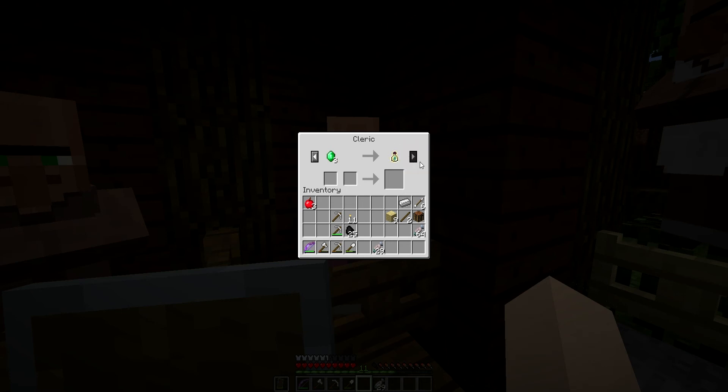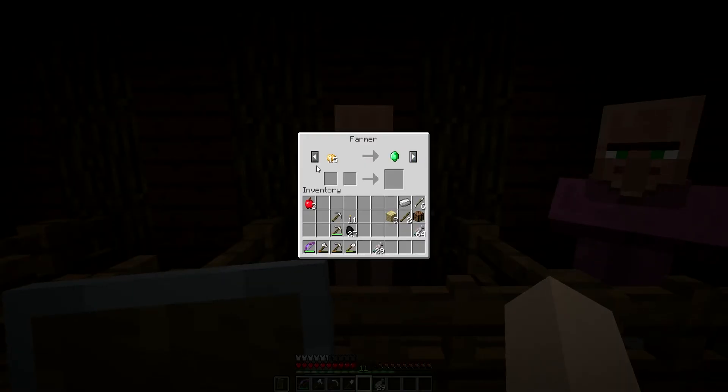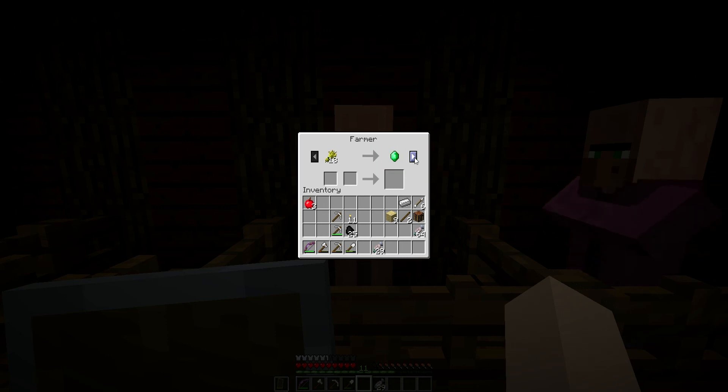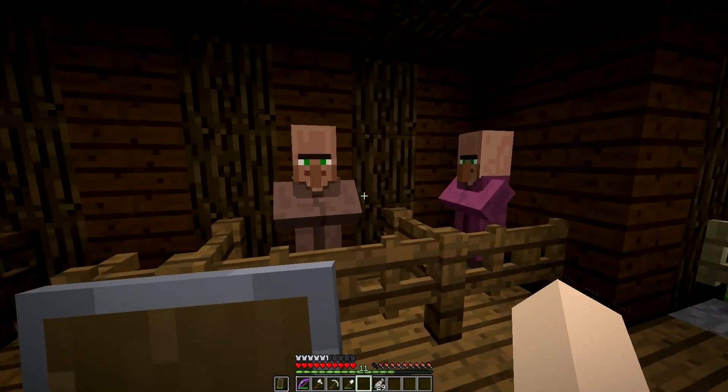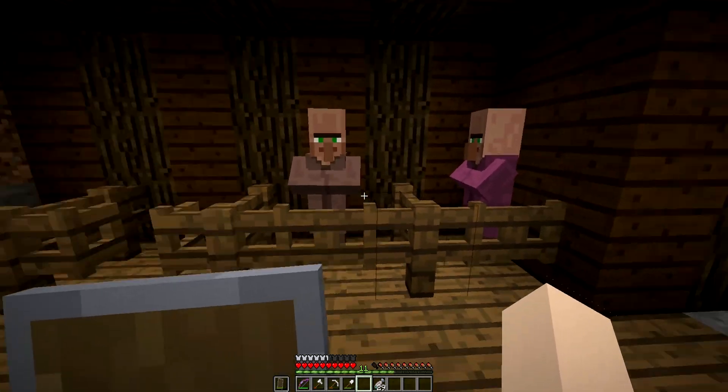You also have the bozo enchanting, which is alright, but I'm probably not going to use that one too much. And then this one is just nice, because he's a farmer where you can easily trade wheat, potatoes, some carrots. I've not actually traded with him yet - I think someone else traded a little bit with him, but who cares about that.